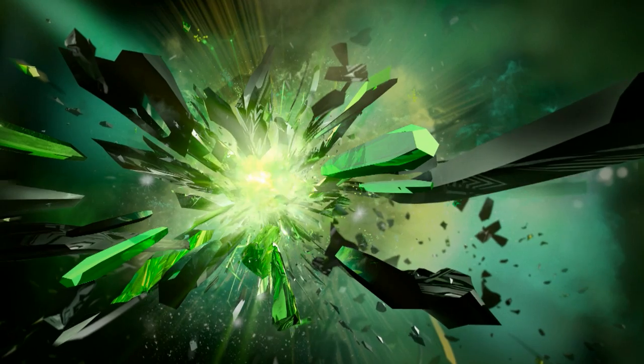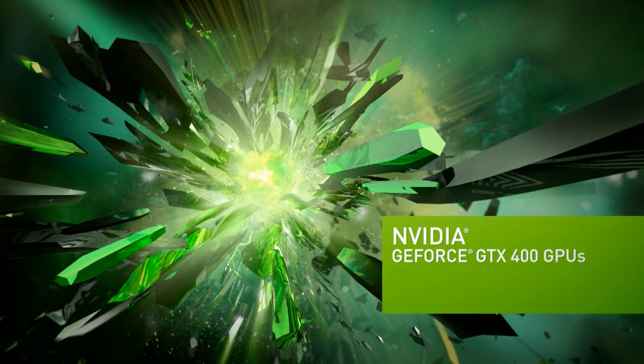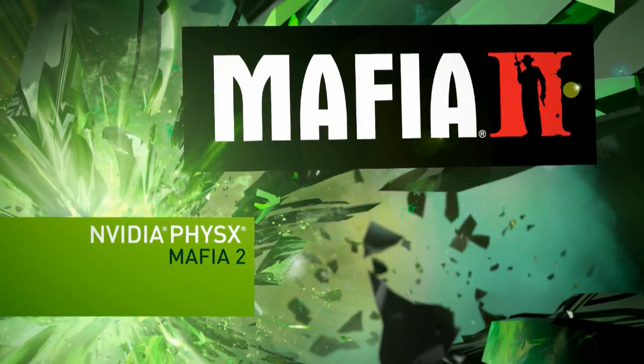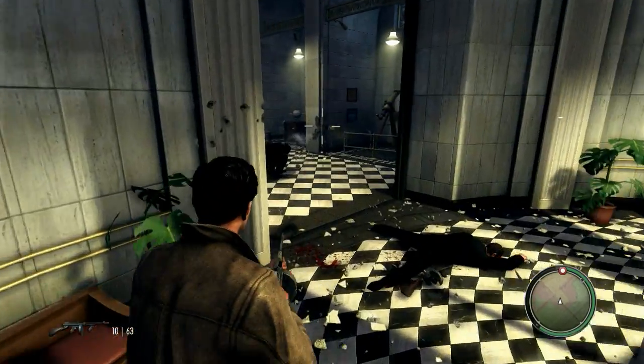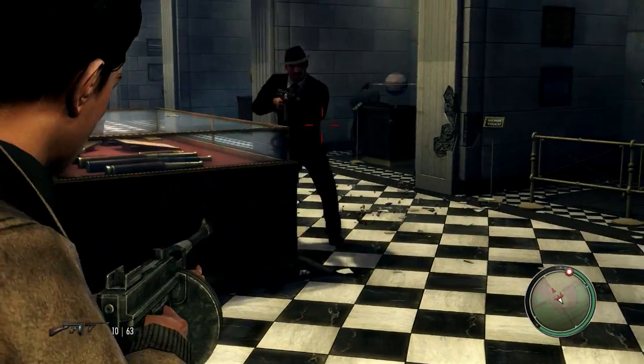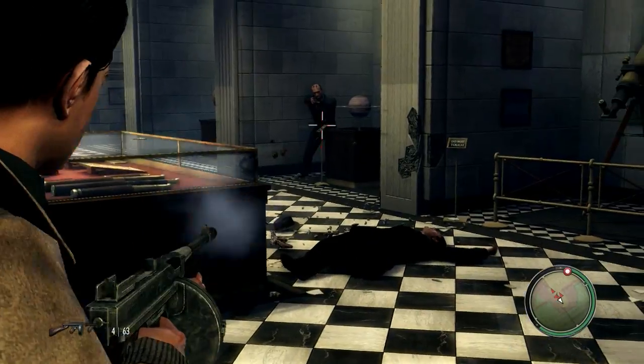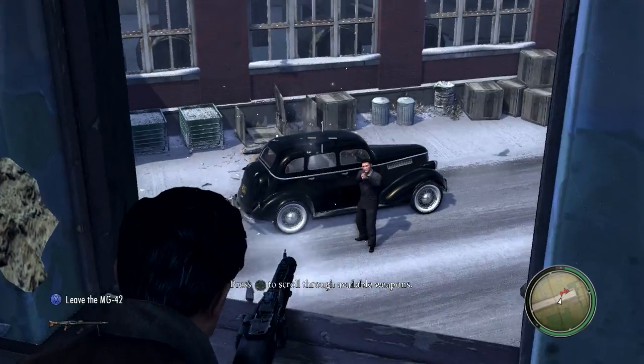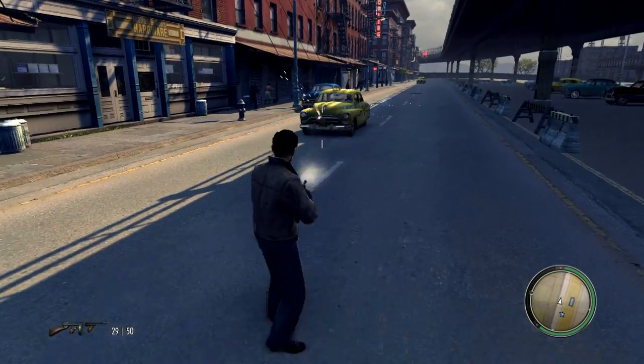Mafia 2 is a third-person action-crime game set in the 40s and 50s in a fictional city called Empire Bay. We follow Vito Scaletta and his best buddy Joe on their journey into a life of organised crime.